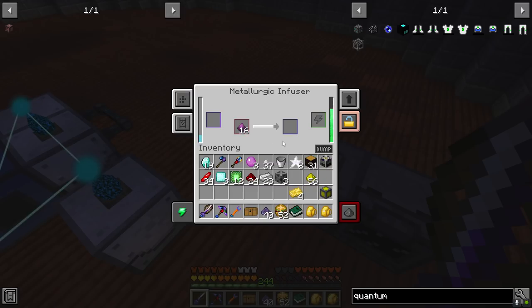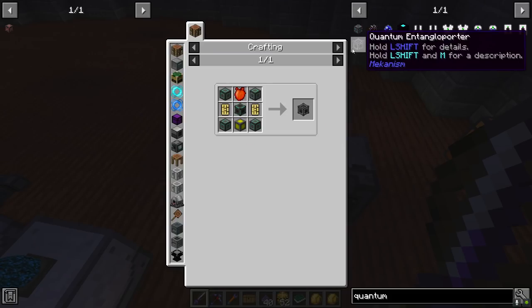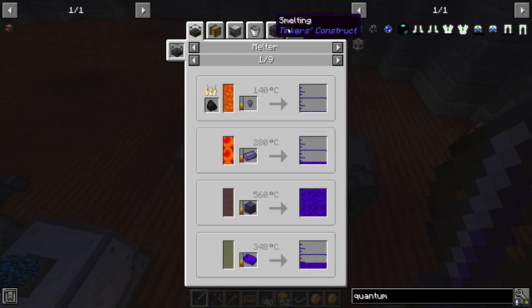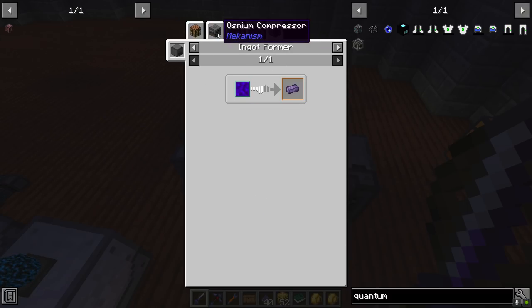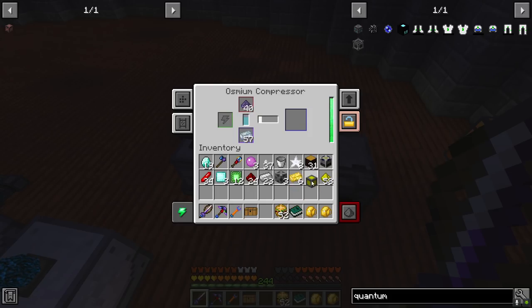We'll upgrade this pickaxe. The obsidian is done - let's go ahead and throw in the rest of it. I'll pull that out - six of this will be fine. To get our refined obsidian, that's just through the compressor. We'll toss that in and get that running and get as much of it as we can.